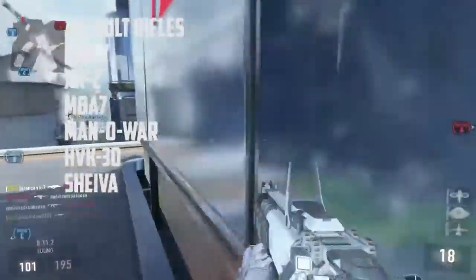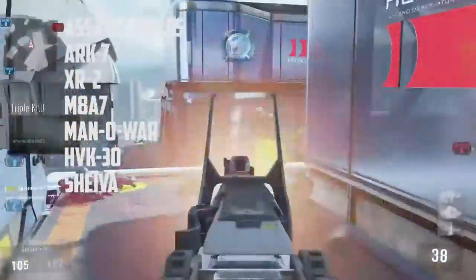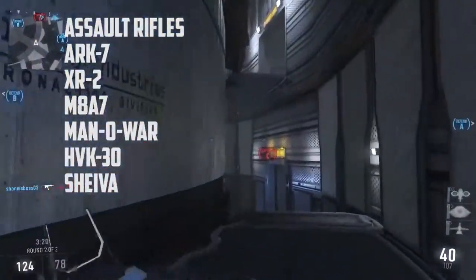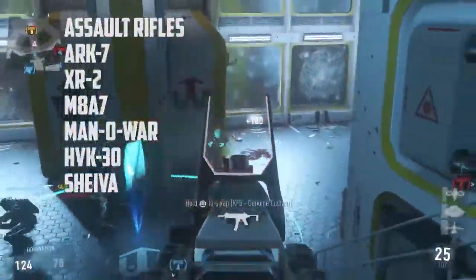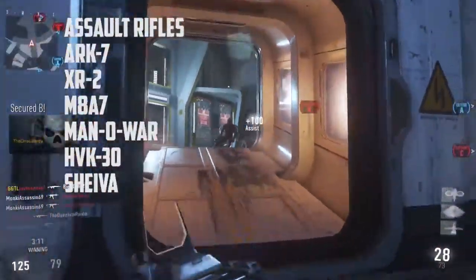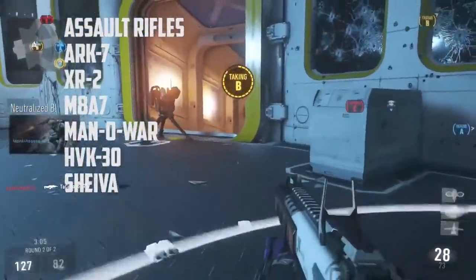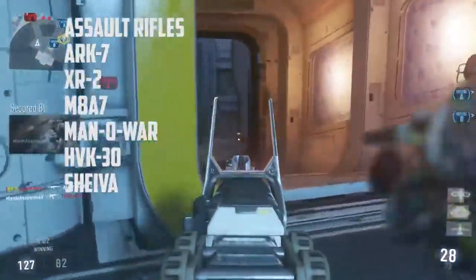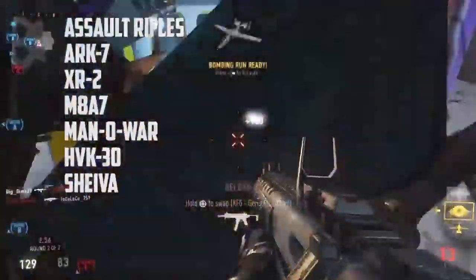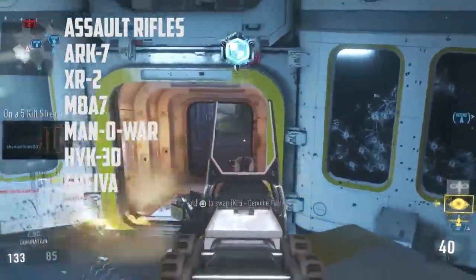Next is the M8A7 — it's a four-round burst gun, like the M8A1 from Black Ops 2. It's basically a carbon copy of that gun. Next is the Man-O-War — a very slow rate of fire gun but really high damage, sort of like the SCAR but with a little less fire rate and more damage. Next is the HVK-30, kind of like the HVRA-3 from Advanced Warfare. And lastly is the Shieva assault rifle — it's a two-hit kill semi-auto assault rifle.